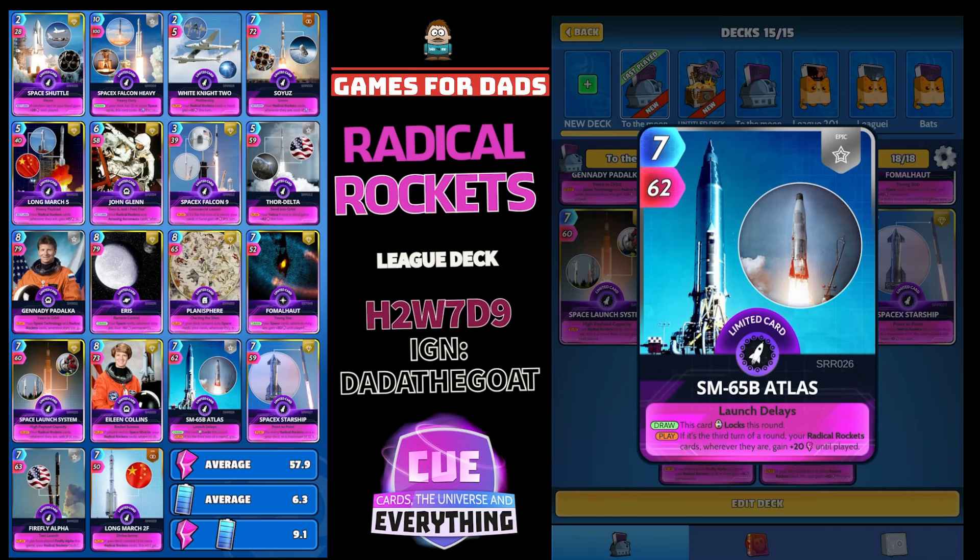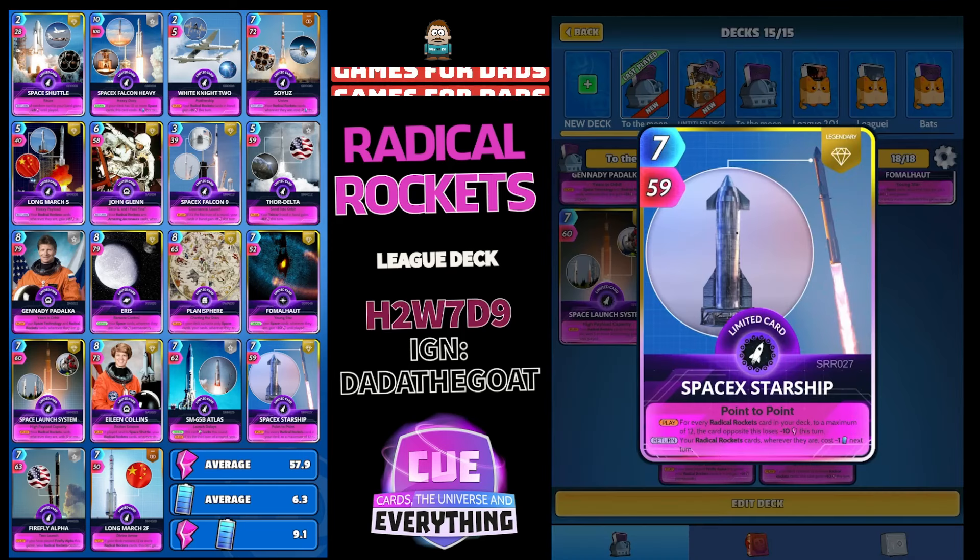SM65B Atlas: 7 for 62 — an epic limited card. On the draw, this card locks this round. On the play, if it's the third turn of a round, your Radical Rocket cards wherever they are gain plus 20 until played. It's definitely worth holding on to this card until the third turn because that buff is absolutely amazing.